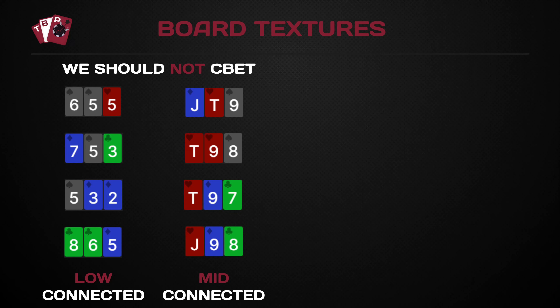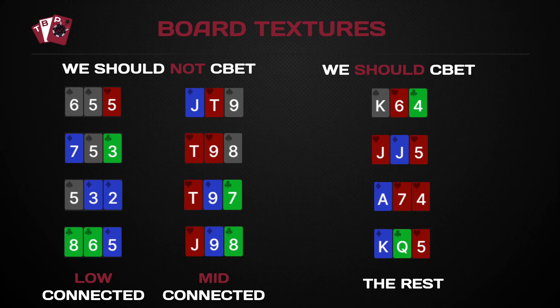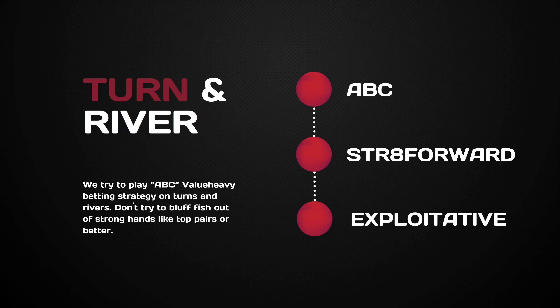Once we have made the c-bet on the flop, we then play a very shutdown strategy on the turn and river, because we don't want to risk the EV generated on the flop and ruin it on future streets. If we're in a scenario where we've c-bet with air on the flop and our opponent has called, and the turn has not increased our equity in any way, we should look to play very straightforward ABC poker — we don't want to waste the EV we've won on the flop — which could result in a lot of check-folds.